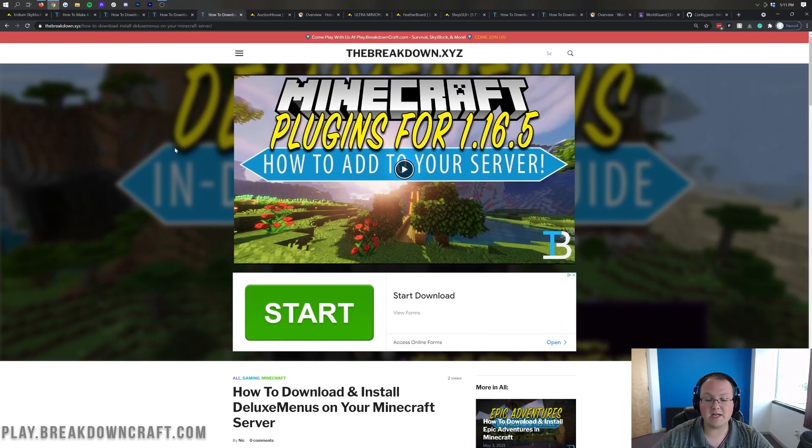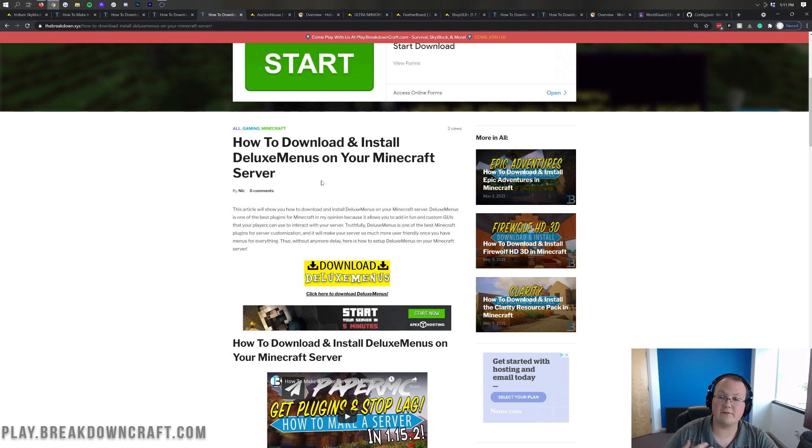Moving on, we have DeluxeMenus. DeluxeMenus is a plugin that allows you to add in custom slash menus in game. So if you're opening a warp GUI or on Breakdown Craft opening our rewards GUI or island GUI, all of that is done with DeluxeMenus. Players want GUIs these days and DeluxeMenus allows you to create your own very easily.